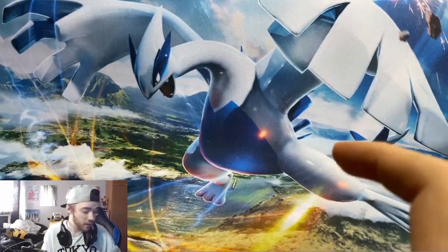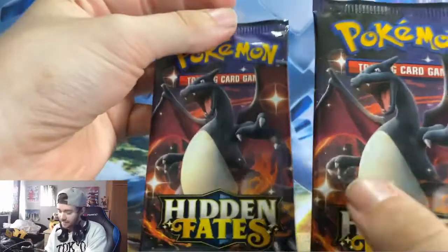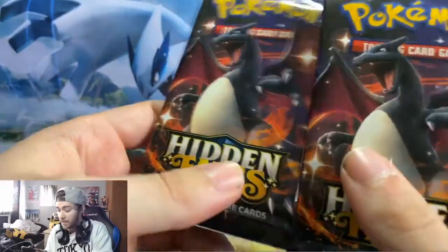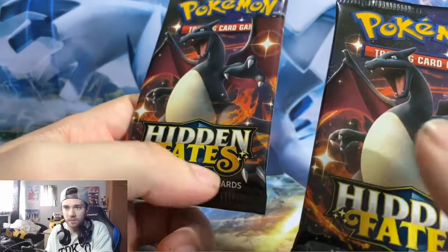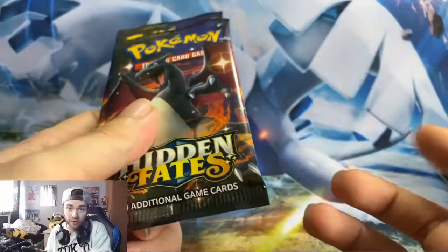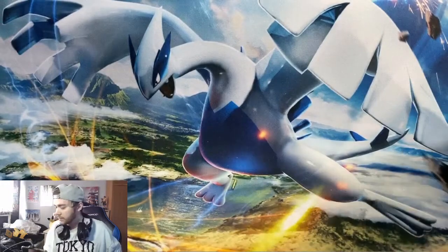And for the finale we have two Hidden Fates packs, hopefully getting the shiny Charizard today. I actually bought these online a couple of days ago and have been waiting four or five days to open them. They just so happen to both have shiny Charizard odds on the cover, so let's get into it.